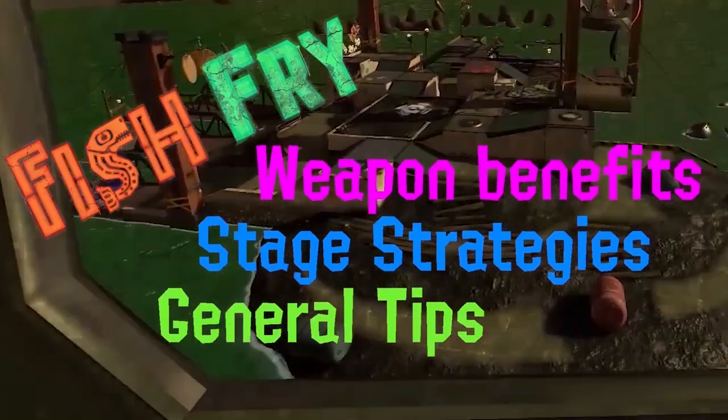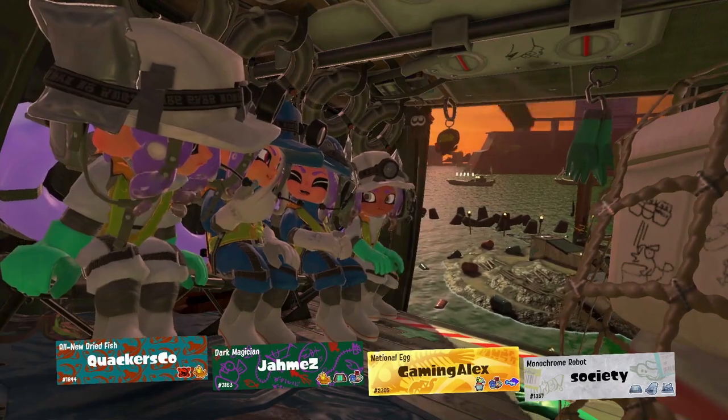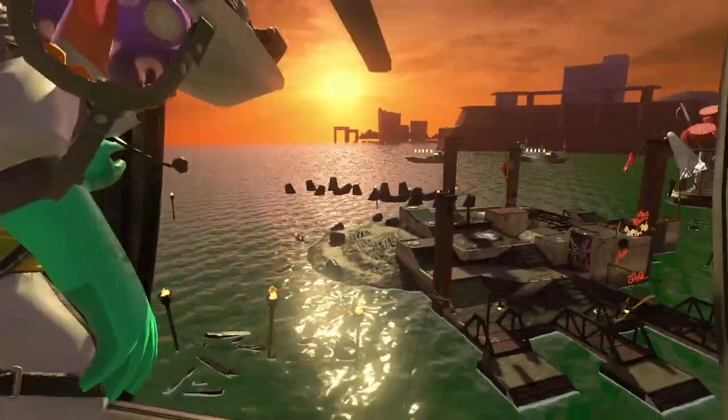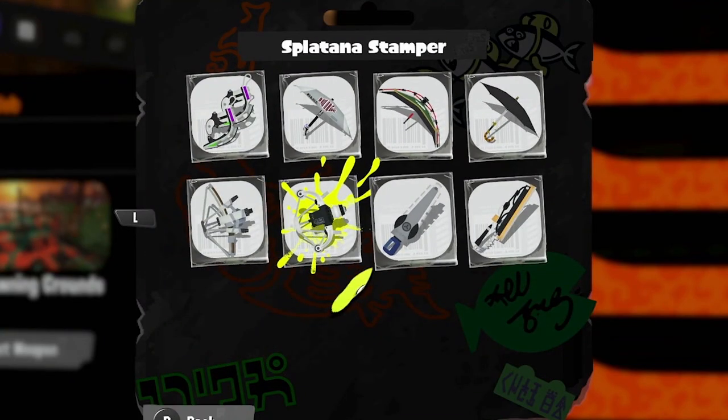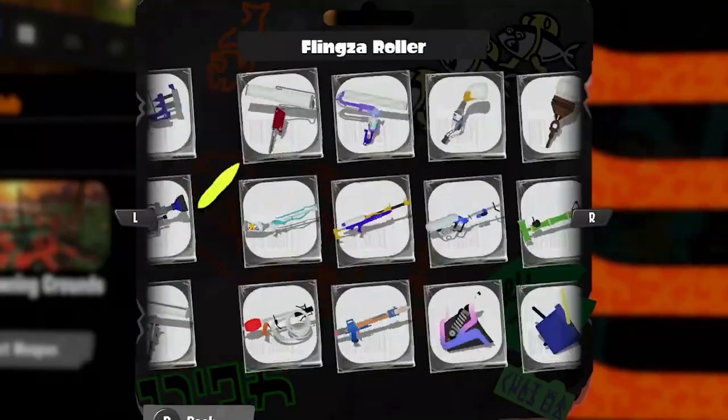What's up Spawning Grounds Grumps? I'm QuackersCo, and this is the Fish Fry for December 21st, being held at the Spawning Grounds. Our cookware for this rotation is the Reflux 450, the Splatona Stamper, the Blob Lobber, and the GooTuber.